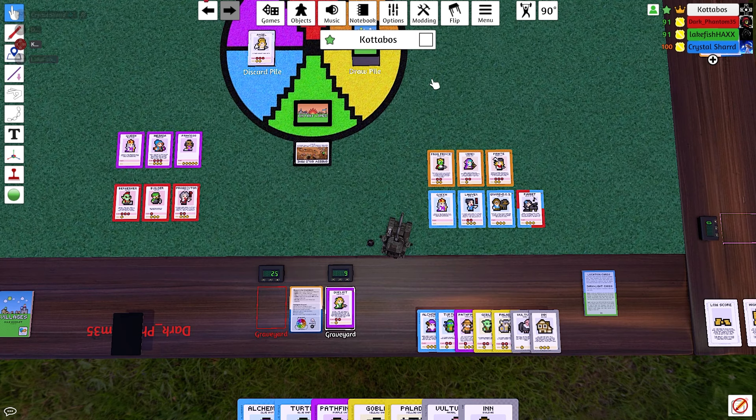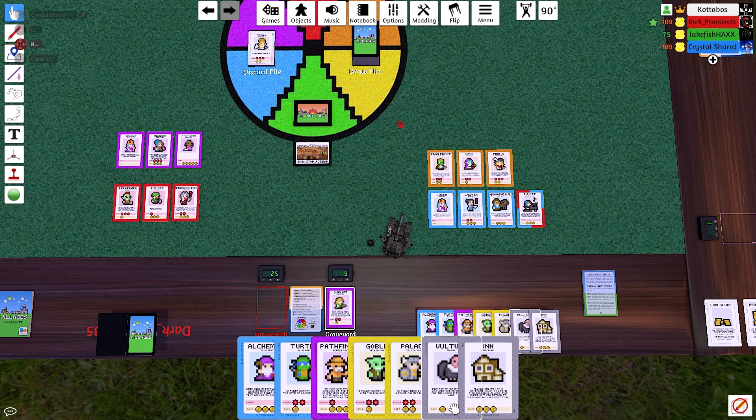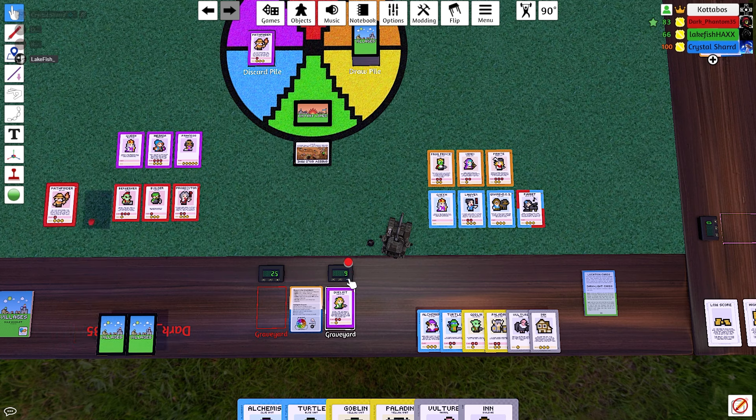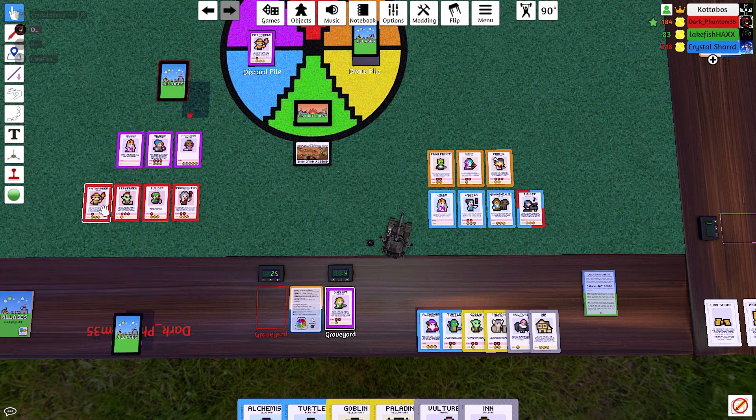It was worth a try. I've got a building I want to place and I wanted a builder. But do you have a yellow village even? I have almost enough for a yellow village. Oh yeah, I didn't discard. You know what, since I lost my other purple, here we go. I gave you that card, I think. I'm going to put down this pathfinder.